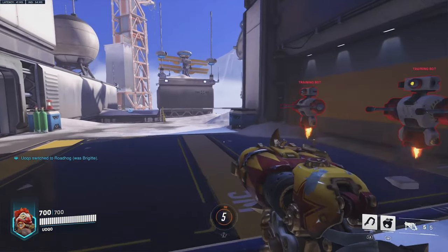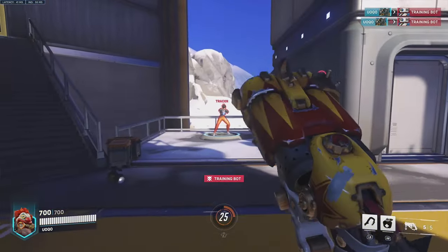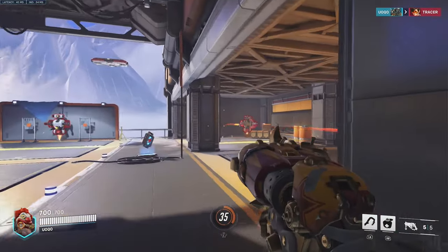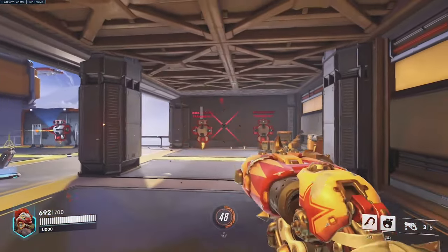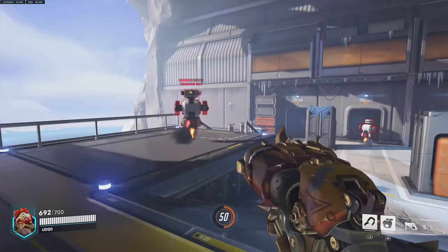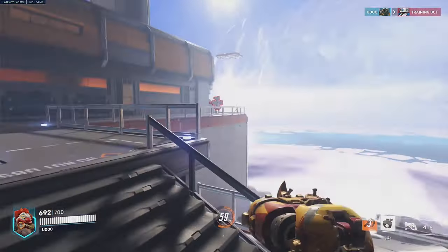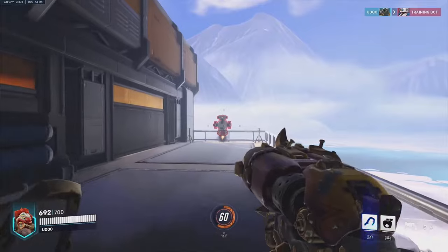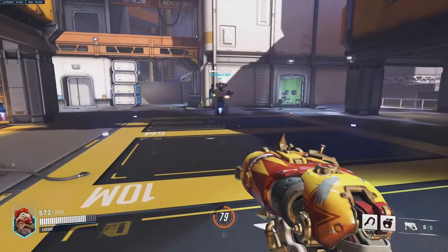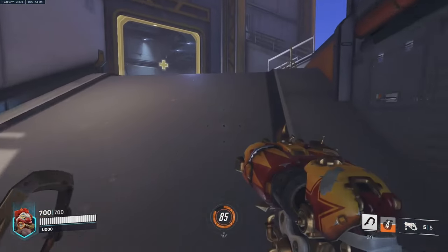Number 3, we have Roadhog. This character has 700 HP. His primary fire is a close-range shotgun-type weapon, and his secondary fire is for medium and long range. Use your primary fire at close range and secondary fire at medium to long range. With Hog, you have a hook that lets you technically one-shot squishy characters — you hook, immediately shoot, and punch straight after and it will kill them. Similar to Soldier 76, he has an ability to self-heal called Take a Breather, which heals you and reduces damage taken while active, making him very tanky.